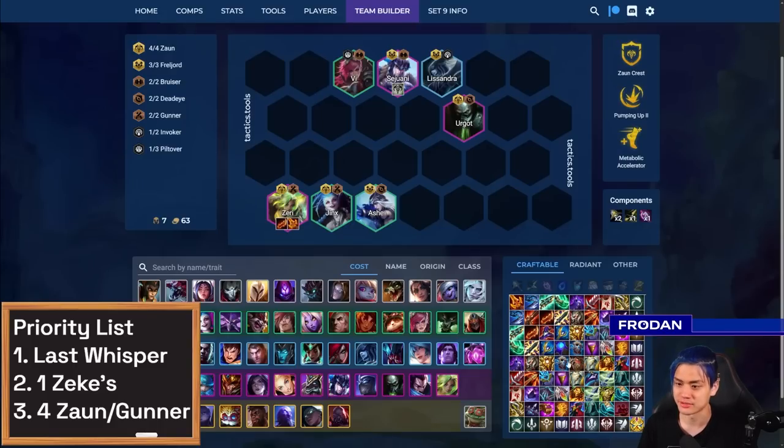This is a spot where straight up Rageblade and Deathblade is a lot more acceptable because you're not amplifying nearly as much through Gunner — you're only getting six instead of eleven per stack. Don't forget about things like Guardbreaker and Giant Slayer, which are good damage amplification and help Zeri execute. Give Sejuani a bunch of tank items. Urgot can take the usual stuff, and when relying on him for more damage, you can give him Deathblade and Edge of Night. If you're not playing Piltover, Vi is less valuable, so go ahead and play Scion in that spot.